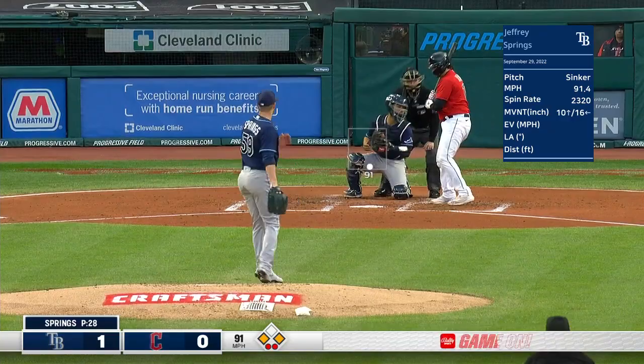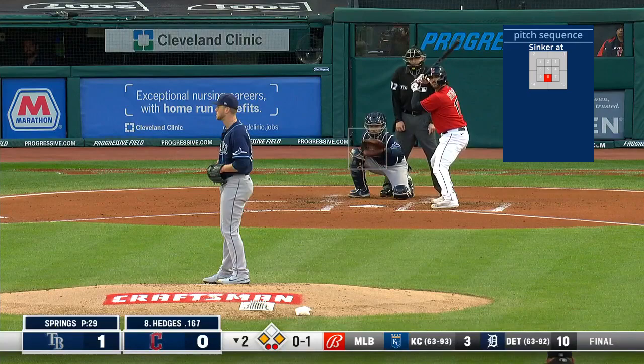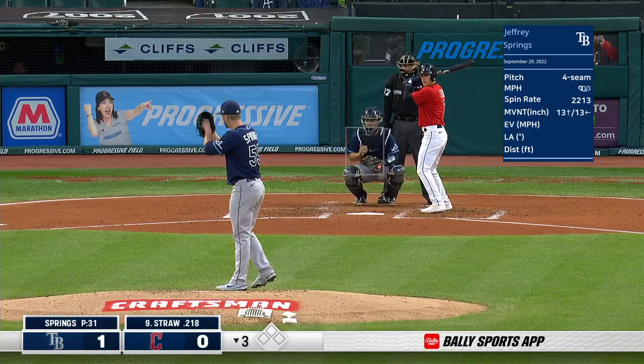Ground ball to shortstop — Bronco goes to second, one throw to first, and that's the out. Strike down at the knees. And a cut and miss — that's going to take care of Hedges and Cleveland. The final out — he leads off, the right-handed hitting center fielder.